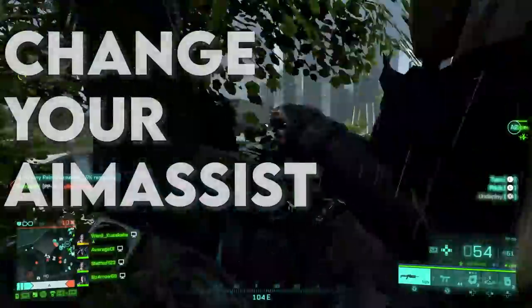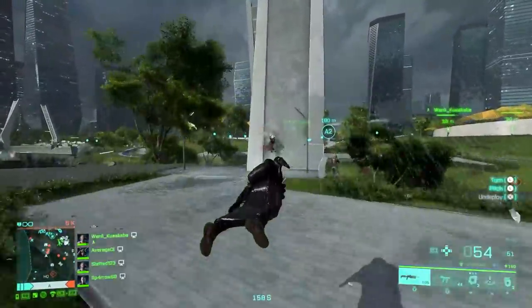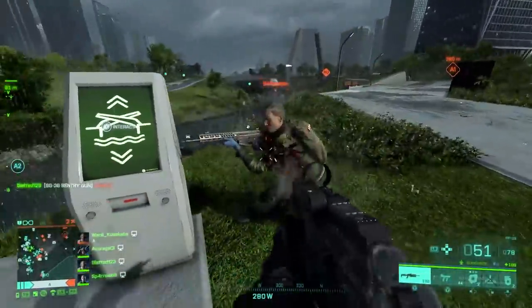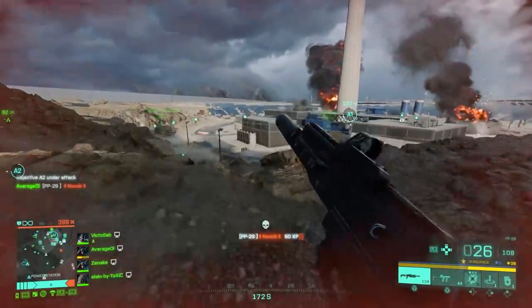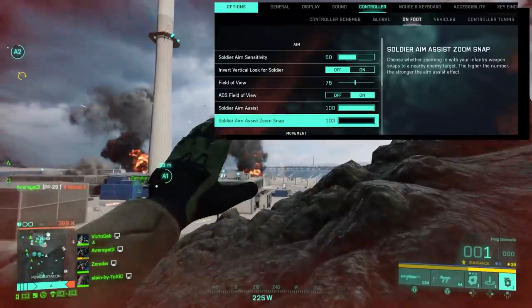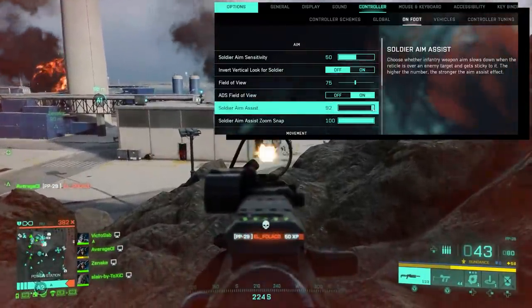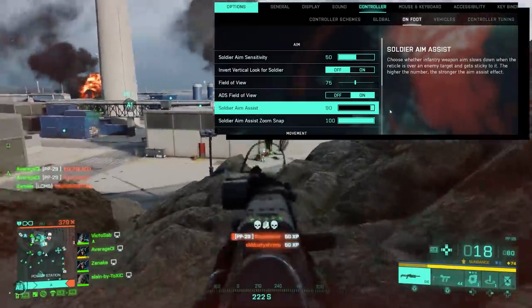Number one: change your aim assist. Unlike other YouTubers who care about watch time, I'm going to give you my absolute best and most helpful tip first. If you go to Controller and then onto On Foot, you'll see two options for your aim assist: the Soldier Zoom Snap and the Soldier Aim Assist.